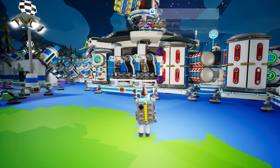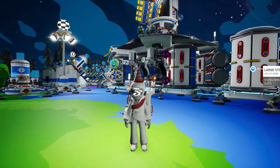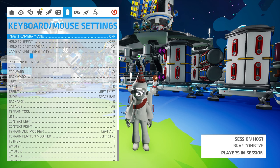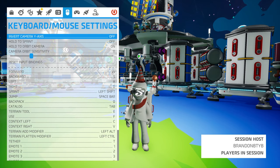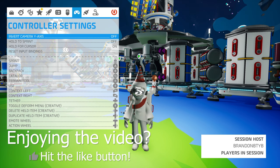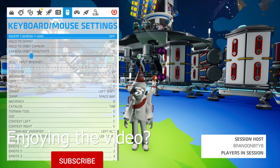As the name implies, this update focuses on the controls in Astroneer. This not only moves control configuration to its own new tab for both controllers and mouse and keyboard, but also adds in mouse and keyboard support for consoles and a lot of accessibility options. We can also remap controller inputs and extra mouse buttons. While all of that sounds fairly basic, it does bring a lot of customization options.